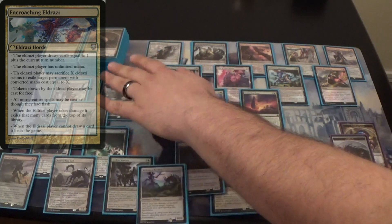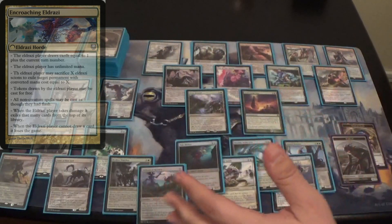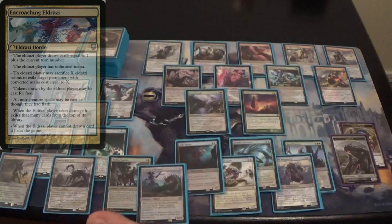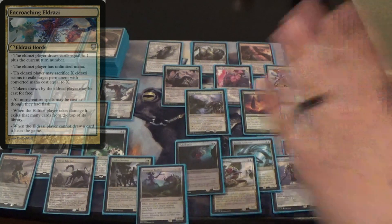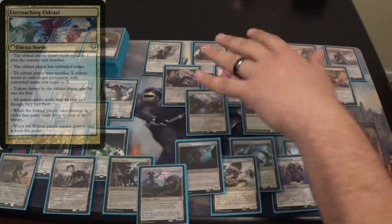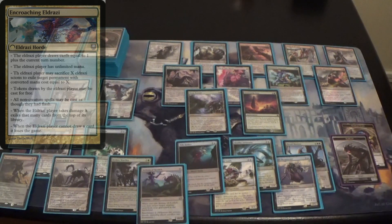Another cool feature we added is that the Eldrazi deck can sacrifice any number of Scions to destroy a permanent with equal mana cost. If they sacrifice five Scions they can destroy a five-cost permanent, and they can do that at split-second speed. This avoids blowouts — if something like Elesh Norn hits the board and gives all creatures minus two minus two, you'd kill almost every creature in the deck. So the Eldrazi horde can sacrifice Scions to remove it at split-second speed before it affects them.